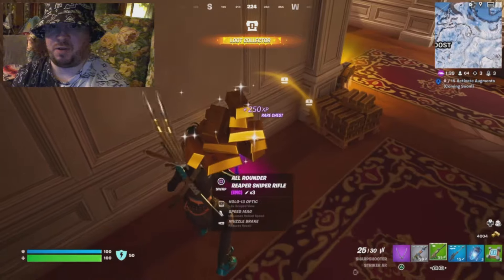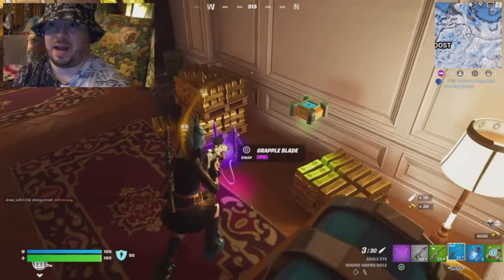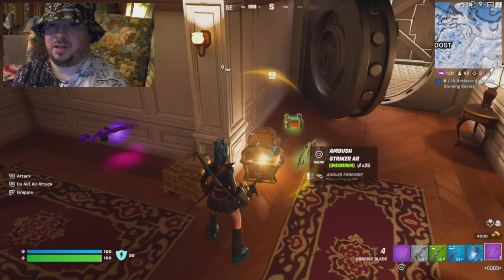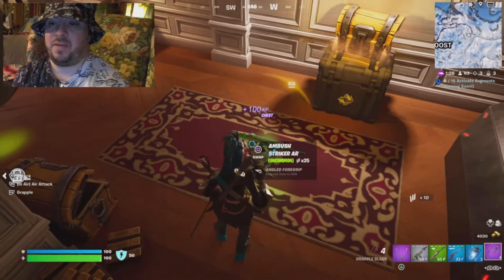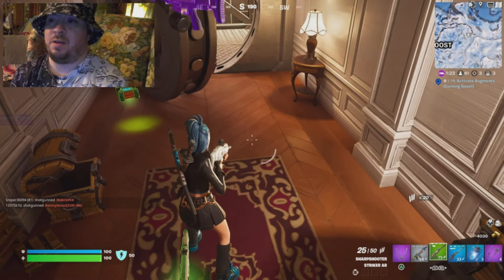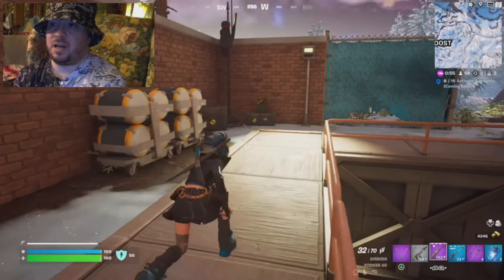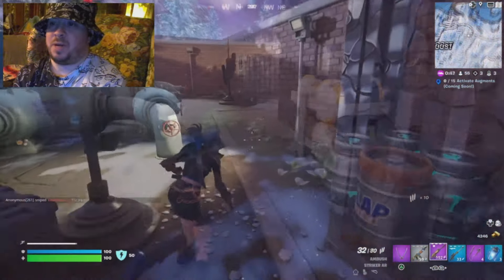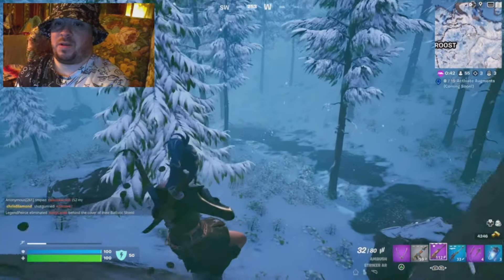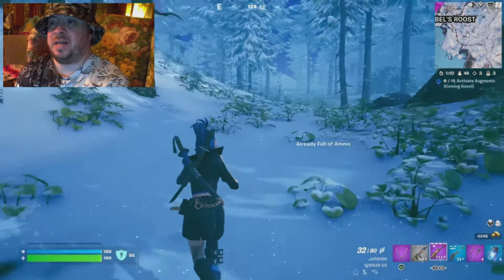In the vault I saw a purple sniper but I'm not a fan of the scope on it, so I kept my blue sniper. I found a grapple blade, which is a very good item, and took it instead of the Crash Pad Juniors — it has limited uses that recharge over time and is great for repositioning and getting around the map. I also opened a chest and found a purple Striker AR with a red dot sight, which is a much better sight for this weapon as it's better suited for close to medium range fights.